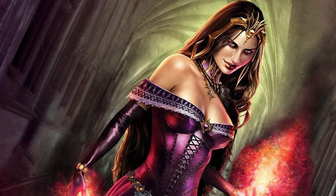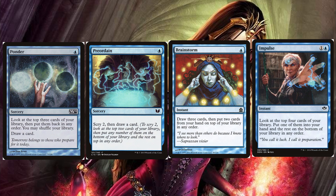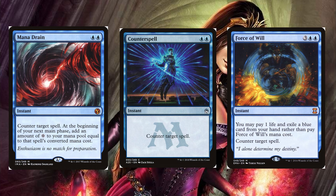Similarly if you're in blue, cantrips are a great way to dig through your deck and find what you need when you need it — cards like Ponder, Preordain, Brainstorm, and Impulse are all really solid there. It also really never hurts to have permission or countermagic as a backup in case your opponent has an answer to what we're trying to do, or if we need to play a reactive game until we get our stuff together. Cards like Mana Drain, Counterspell, or Force of Will if you're heavy blue — the typical good counterspells are going to be really good in this deck.